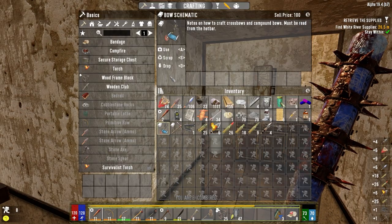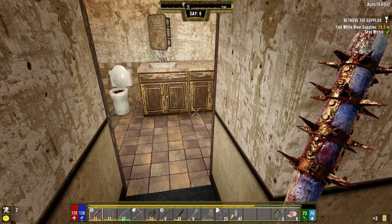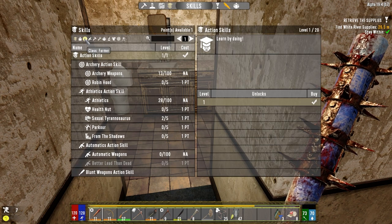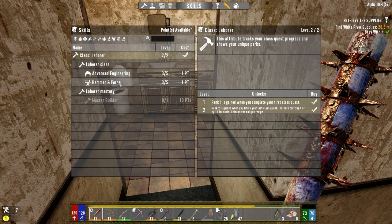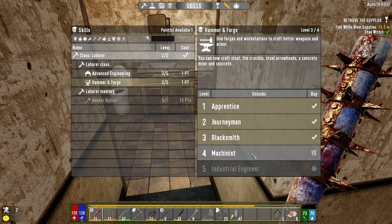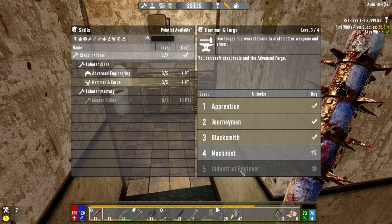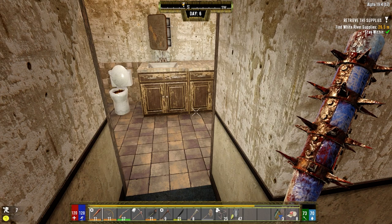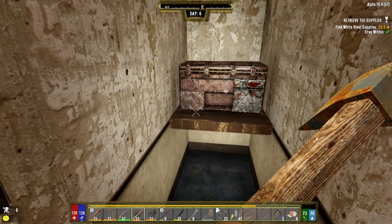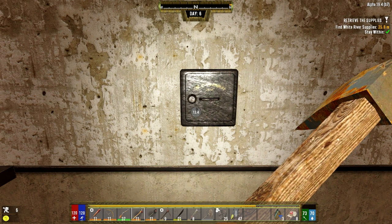We can scrap the bow schematic. Steel tools — I think we're going to get that soon enough. Let me double-check. Skills: laborer, machinist — craft steel, the crucible, steel ladder heads, concrete mixer, and concrete. Steel tools — so we're not going to get it soon. Let's go ahead and read this, because once we take that skill we'll be able to craft some steel and make a steel pickaxe early. That'll be really nice.